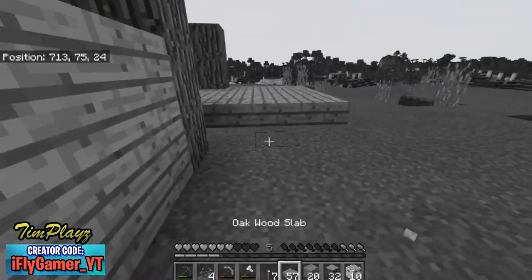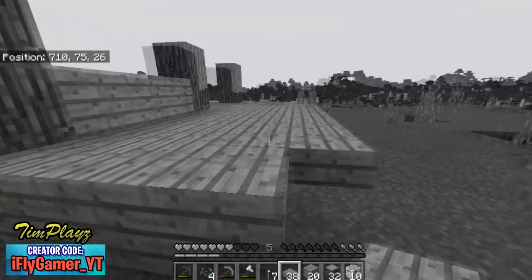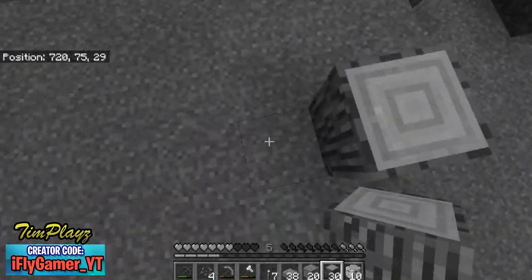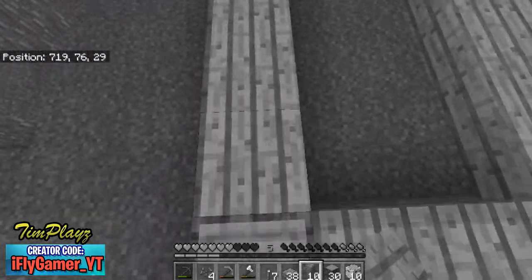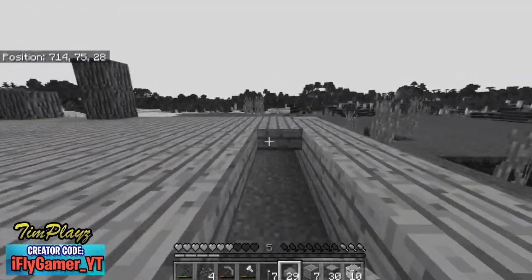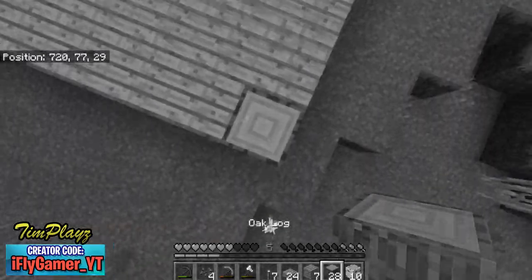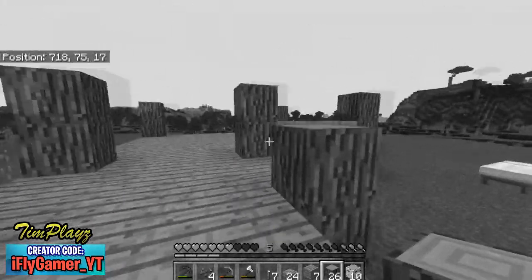Our house is coming along nicely — hopefully it looks pretty decent. I'm not sure how big to make it. I'm gonna make it go out to here for now; we can expand in the future. Let's finish the border off and use slabs in the center. We might make this a two-story house eventually, but for now let's make the edges like this — it looks decent, kind of squared but I don't mind it.